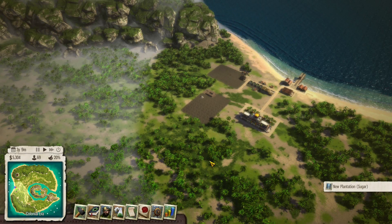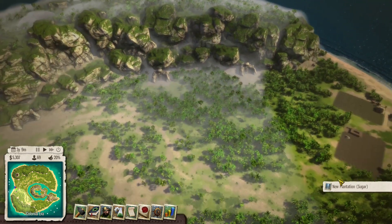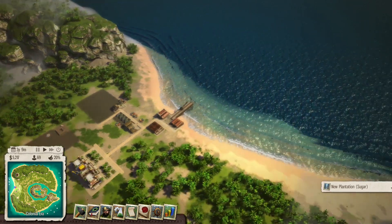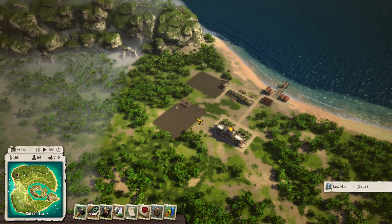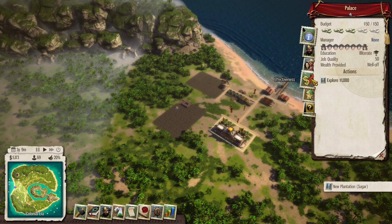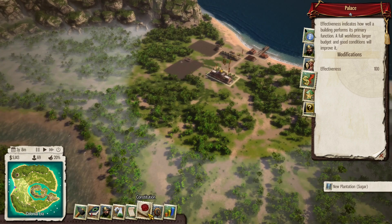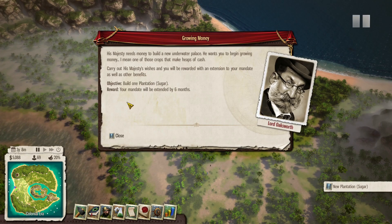Hey guys, welcome to today's free Epic game — it's Tropico 5, which is basically a city simulation builder where you play as El Presidente and you have to build up and create a dynasty. It's kind of cool, it's got a lot to it, which is nice. If you don't go in with the tutorial, which I haven't, I've just kind of jumped in to see what it's about, it can be a little bit overwhelming.